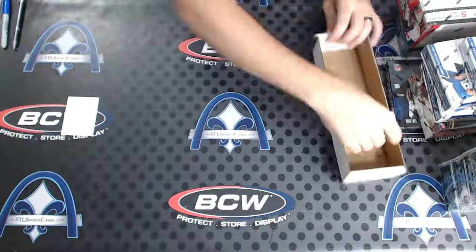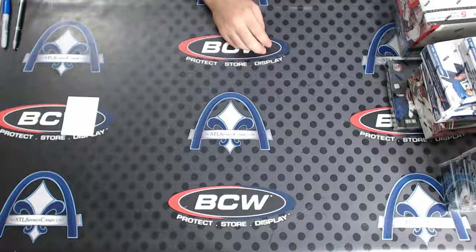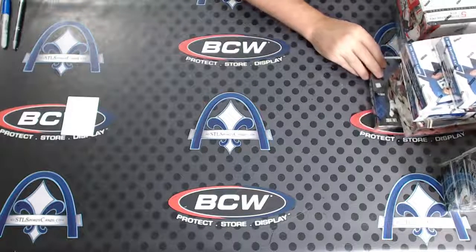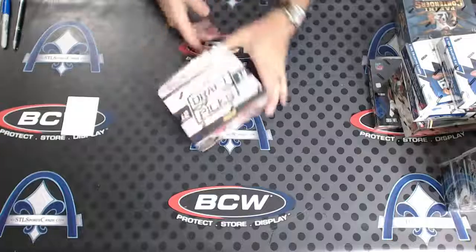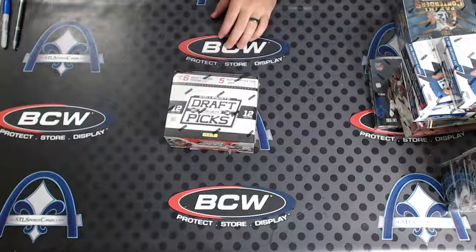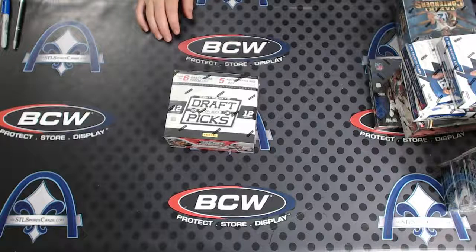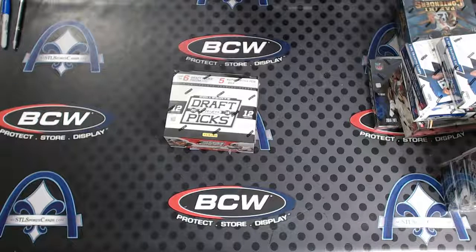Here are the bonuses for this break. Last box of prism draft we've got. Alan, you had a silver earlier - a Will Fuller and a Manny Machado, Will Fuller to 4.99 rookie.